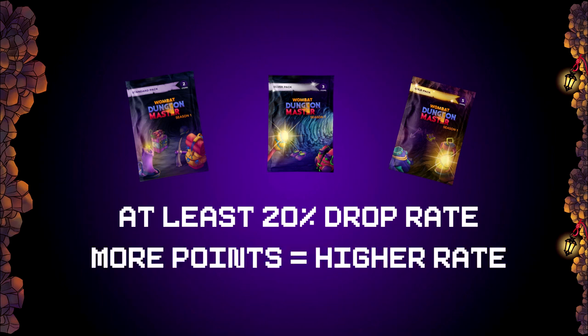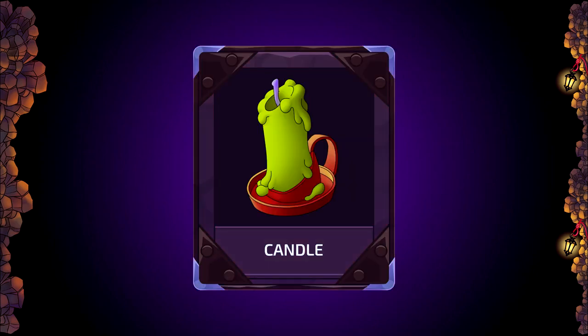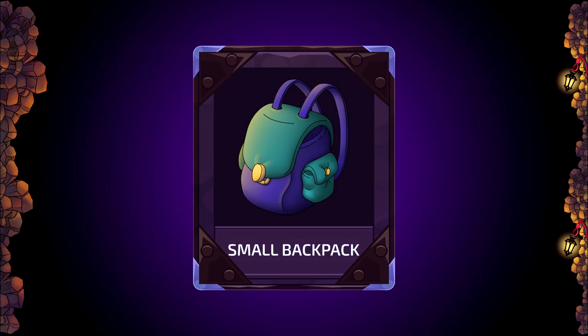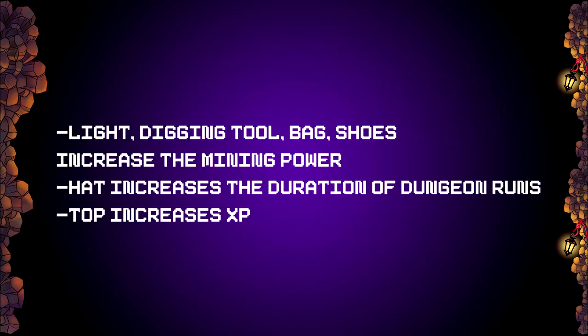There are Standard, Silver, and Gold tier packs with two, three, and five items correspondingly. There is always at least a 20% chance to get a pack, but it can improve depending on your Wombat's performance in the dungeons. All items belong to a certain category: hat, light top, digging tool, shoes, or bag. Each category either directly affects the mining power, the XP, or the duration of dungeon runs. You will find more info on this in the white paper.